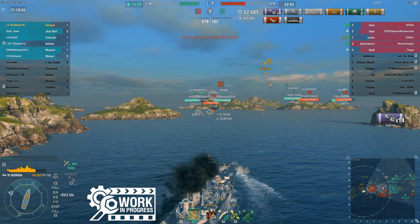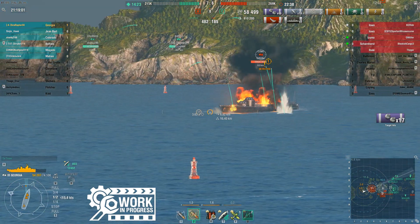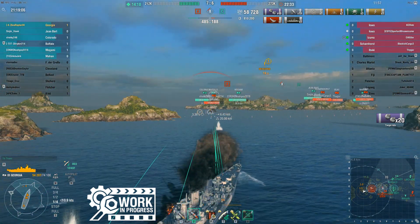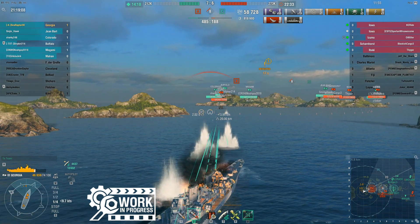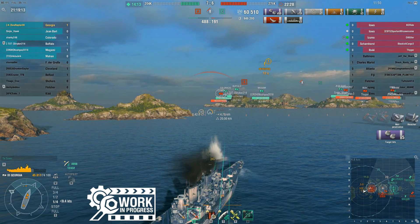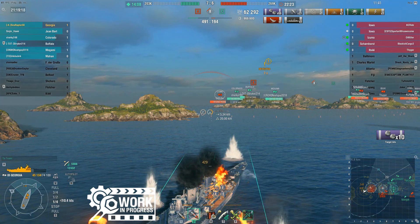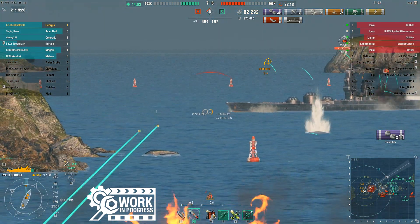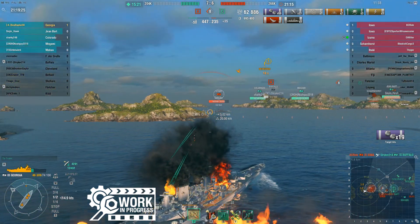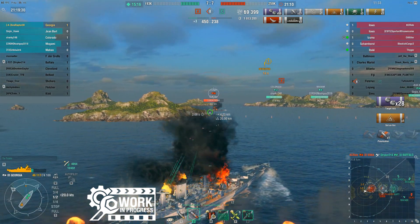With 8 minutes gone, we're on 1 kill and about 60,000 damage. The team again has a lead, but we've given up A, and it's down to me to do something about it — literally me versus the Izumo for A. One of us is not walking away from this. I slow down a bit, deciding initially that I don't want to push in too close and give him shots at my citadel. As an American battleship, I still have a pretty vulnerable citadel. What's irritating is that he has no such qualms — he's showing me a beautiful broadside shot at 5 kilometers and my dispersion is just not delivering citadels. I'm getting full pens, I'm getting damage, just not the kind of damage I really want to see.